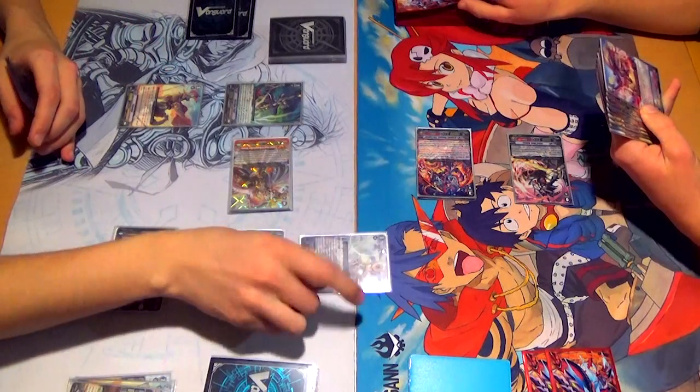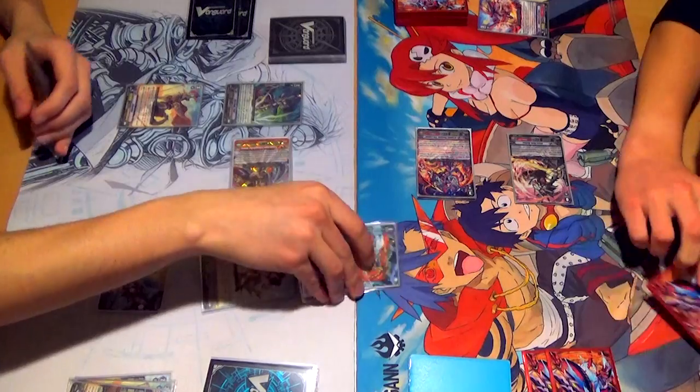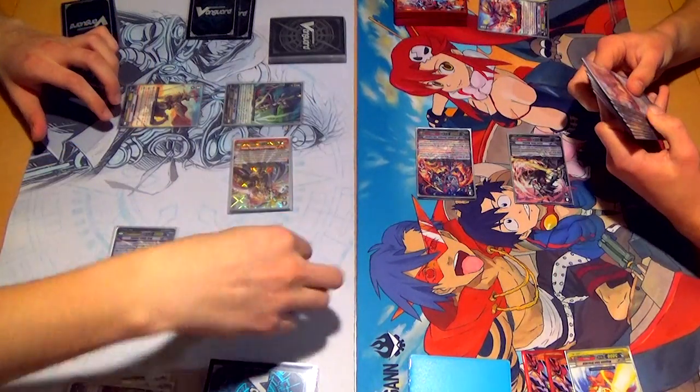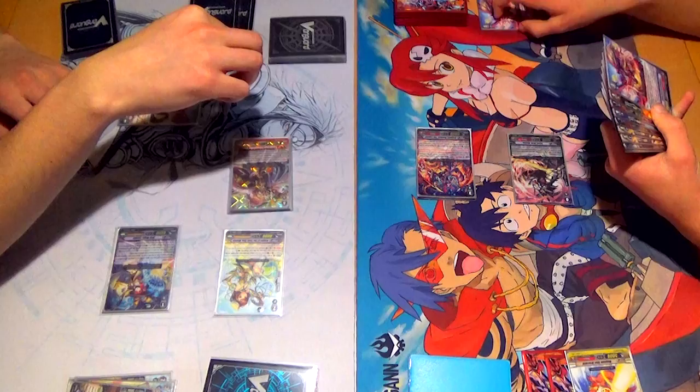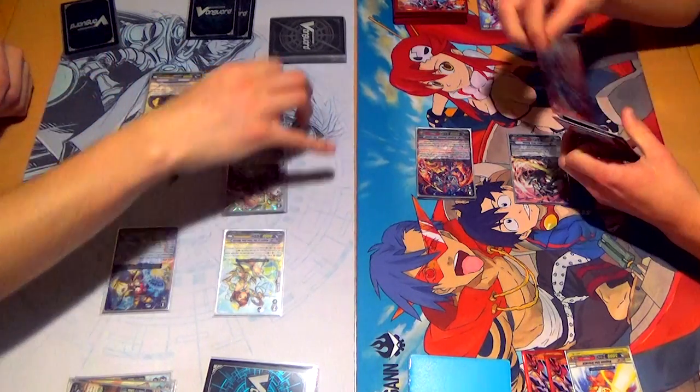No guard. First check. Second check — stand trigger, power to stand. There we go. Damage check — critical, all effects of Iron Guard. Haha! 15! No guard. 23. 26.